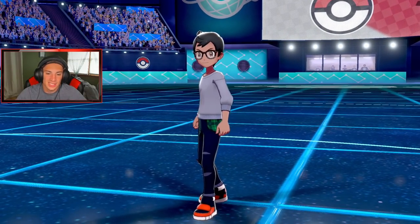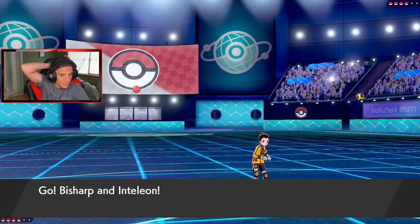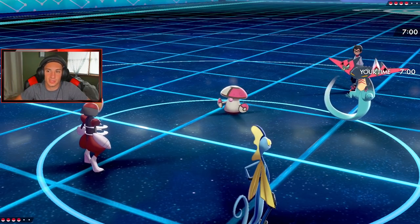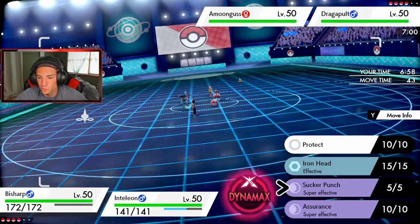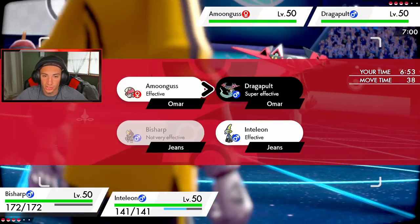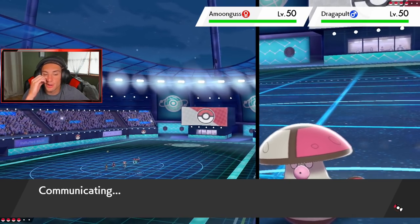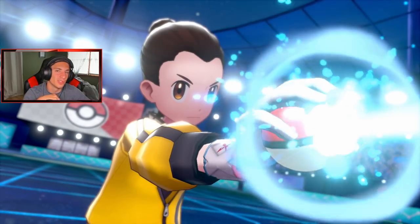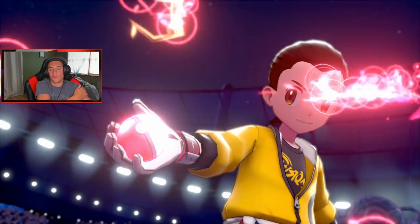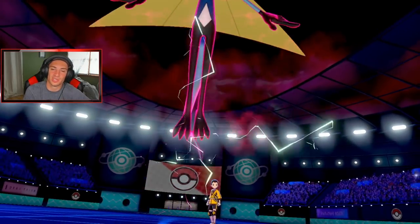He goes Dragapult and Amoonguss — I kind of saw the Amoonguss coming, and this is why we brought Inteleon. I could just go for an Air Stream. Gotta watch out for Spore — definitely gotta watch out for Spore. I'm going to go for Assurance on this side and Dynamax Inteleon, go for an Air Stream over onto the Dragapult. This Inteleon is probably holding a Coba Berry. Hopefully the Dragon Pulse hits Bisharp and Assurance will get doubled — we can just dump on Dragapult right then and there.